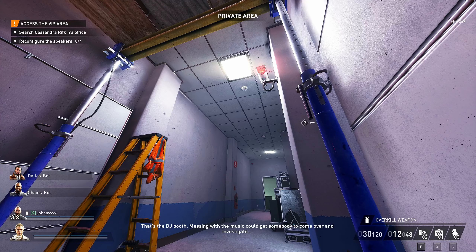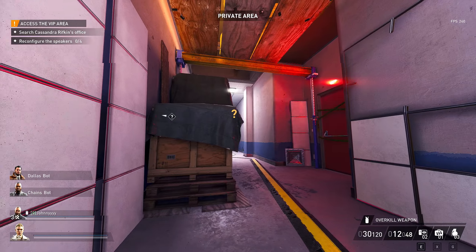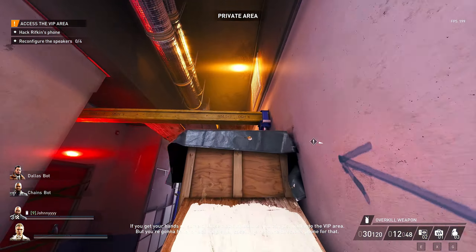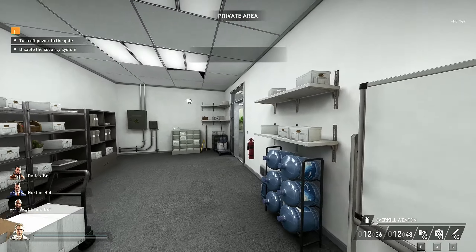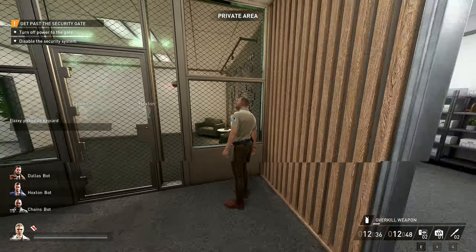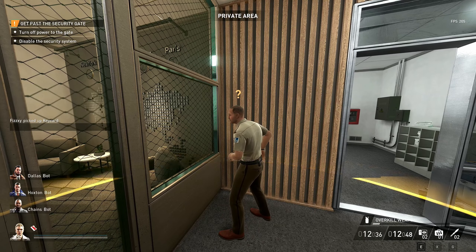The next tip is about guard spots. If a guard spots you in a private area — you'll know this because it tells you at the top of the screen whether you're in a private, public, or secured area — you will not be arrested. If you stop moving when the guard yells at you, he will escort you out of the private area, giving you extra time to go back in when he's not looking.